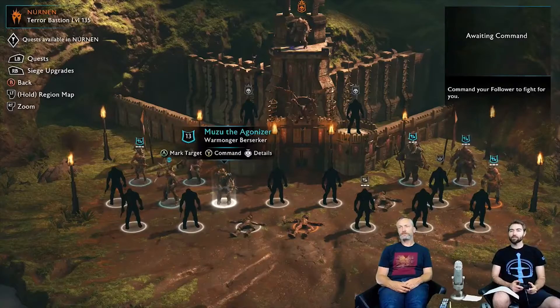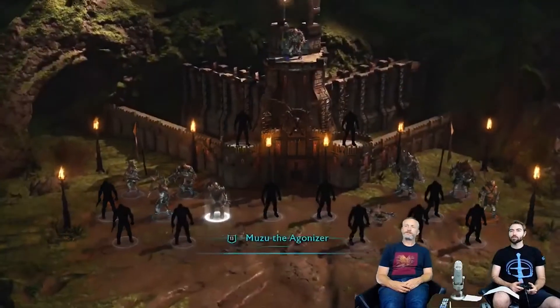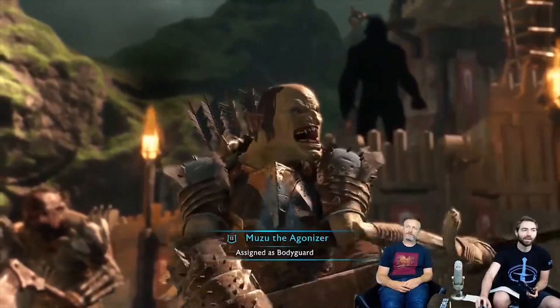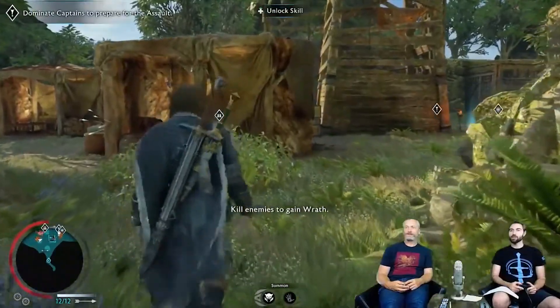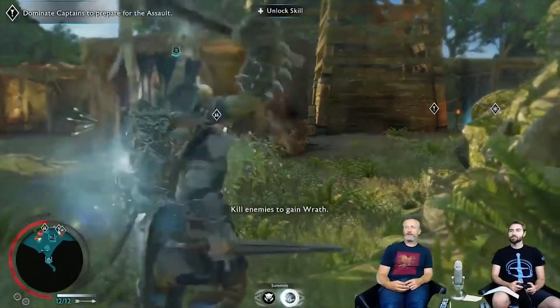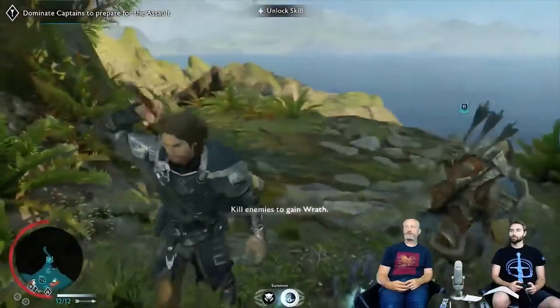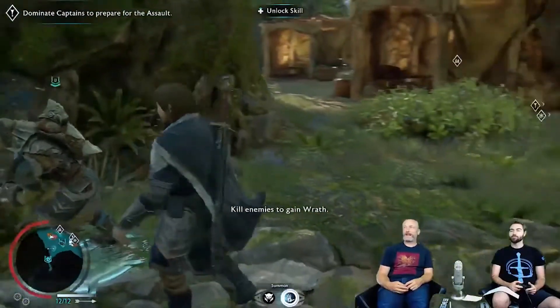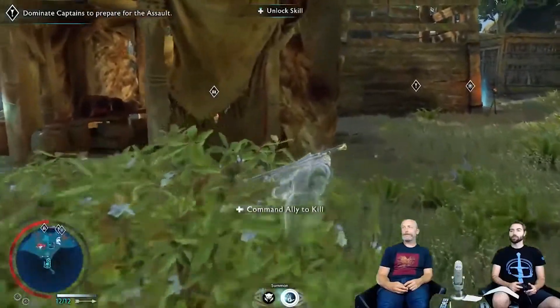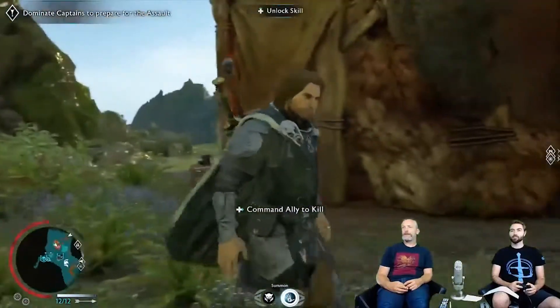Let's make him our bodyguard real quick. Once again we'll hide for a moment - what are we doing behind the curtain? Moving back into Nurnin. Did I make my bodyguard? Yes! He's our bro and he's ready to summon that gang. Let's walk in and see if we can get the gang summoning - sneak in and command him to kill someone.